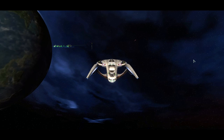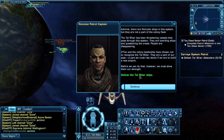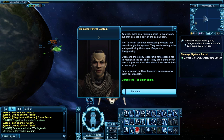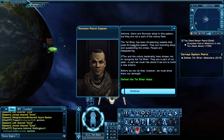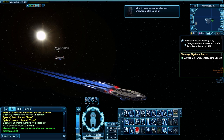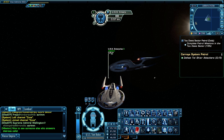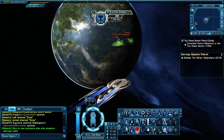This one is pretty easy — this is what I was talking about where most of them are: you have to attack a certain amount of groups. This one we have to defeat Tal Shiar ships. The Tal Shiar are basically the Section 31 of the Romulan Empire. 'Admiral, there are Romulan ships in the system but they are not part of the colony fleet — the Tal Shiar has been threatening vessels.' So take out five groups of Tal Shiar and they all spawn right on top of you. Look who joined the fight — the USS Enterprise F! Yes, this will happen randomly when you're in a patrol. The Enterprise F may show up and assist you, which is just completely awesome.